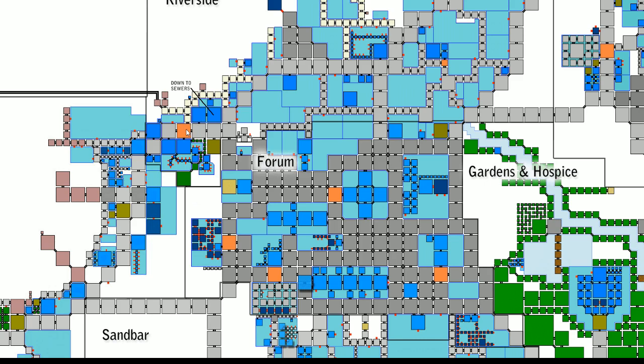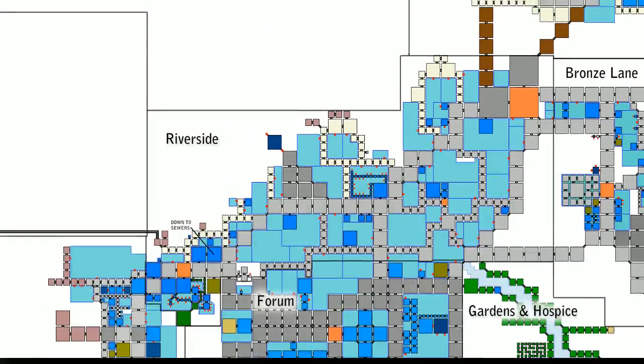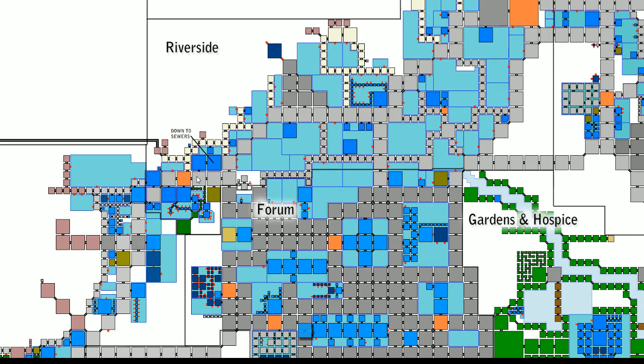We are going to be right here at this orange square. This is the entire city map — as you can see there is quite a lot to it. Each of these are pieced together from the different maps that you can see on the wiki. Right now we are at what they call the Riverside; this would be the Toga right here.